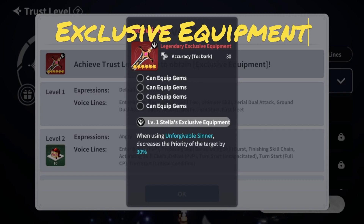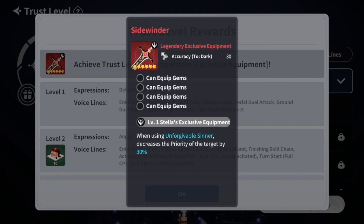Stella's exclusive equipment, Sightwender, increases accuracy to dark by 30%. The passive effect is: when using Unforgivable Sinner — the ultimate attack — it decreases the priority of the target by 30%. So next to stealing buffs, you also decrease the target's priority, heavily punishing a single target. This is not a must-have; she already works without it. But it's a good plus and one of the more usable exclusive equipments. If you have extra gifts and want a fully built Stella, just go for it.